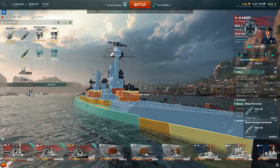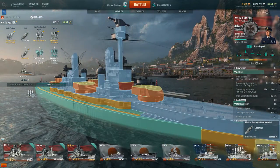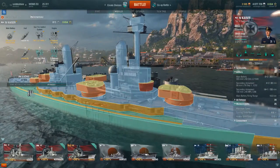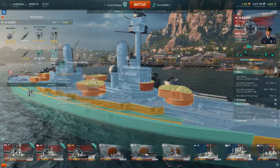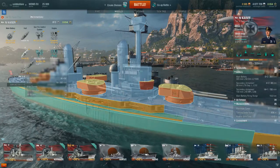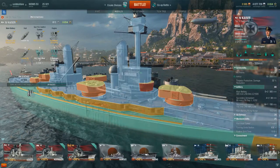We won't upgrade anything else - we'll wait for the ship XP to build up. We should get enough for the propulsion soon. The propulsion upgrade only adds 0.07 of a knot, so not amazing, but every little helps. Upgrading the hull has actually increased the ship's health considerably - up to 46,000.